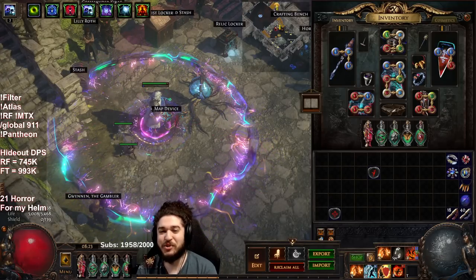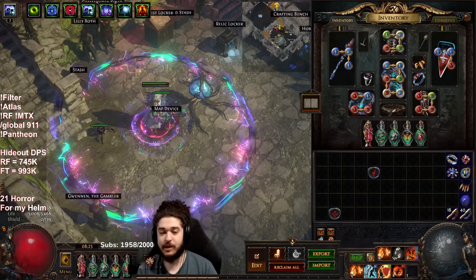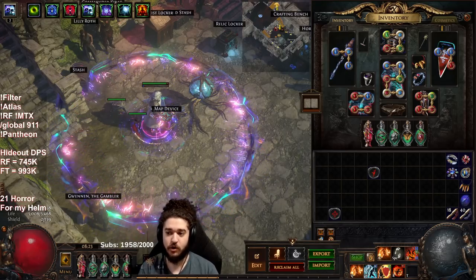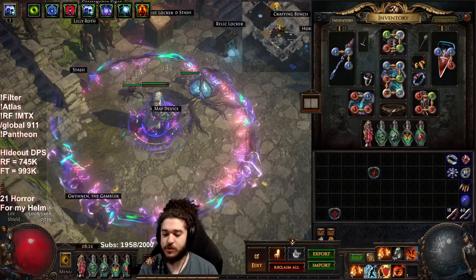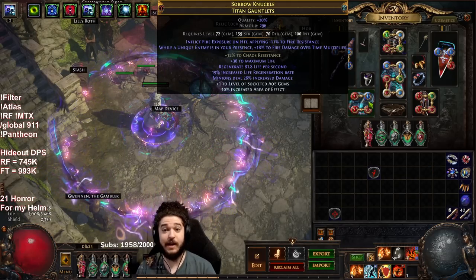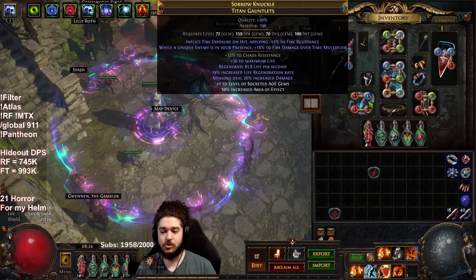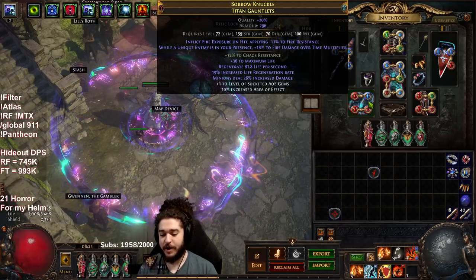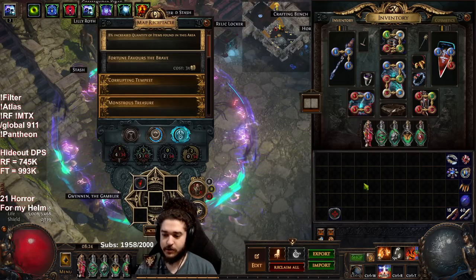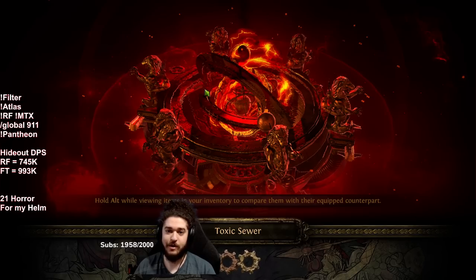Why hello and welcome everybody, good morning. Today I wanted to make a video similar to one I made last league, talking about gear progression and itemization as an RF Juggernaut. Last league we did it for Inquisitor. The purpose of this video is not to show my gear or how I crafted it, as I have videos for that already, but more so to give you an idea of how I evaluate a piece of gear in each slot. With that said, let's run a quick tier 16 map and then get right into talking about the gear.